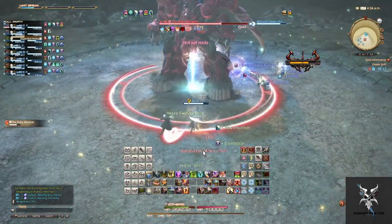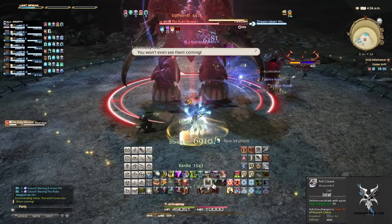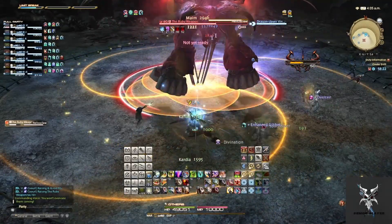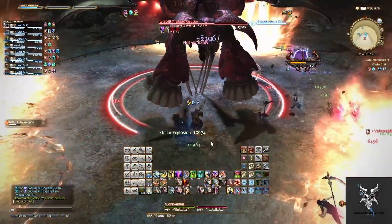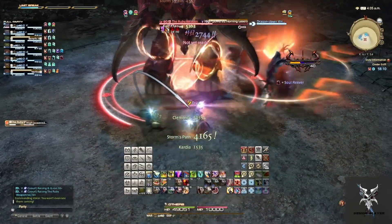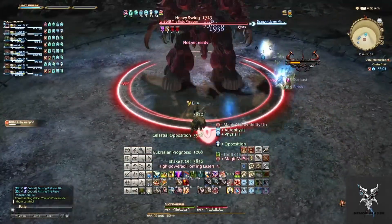When he teleports to the center of the platform again and casts Flexiclaw one more time, this time it will send out three circular patterns that will cause circular AoEs to follow them. You'll want to stand in between the circular patterns and move in towards the middle after the initial explosion happens. He'll then do high-powered homing lasers, which will do two different group-up AoEs, so you'll want to split the party and divide these so you have four people in each group.